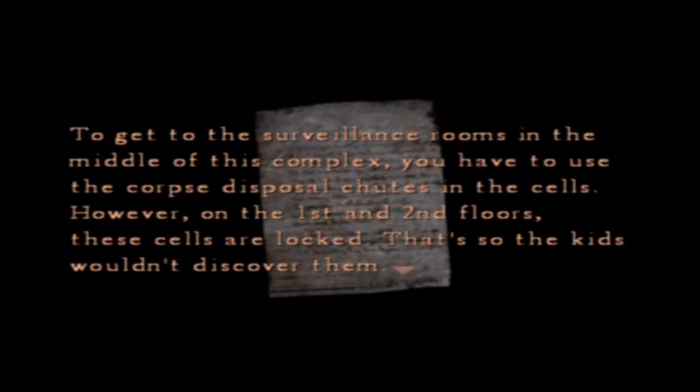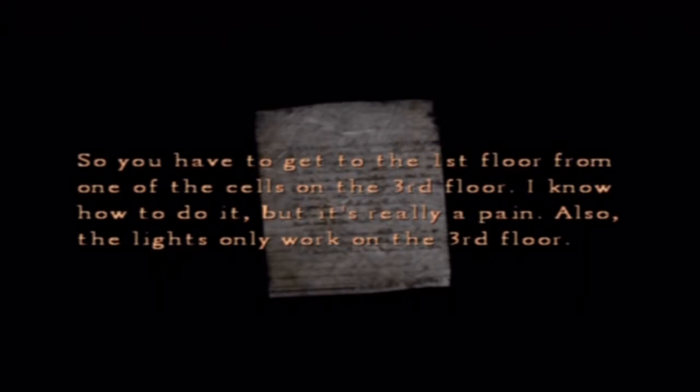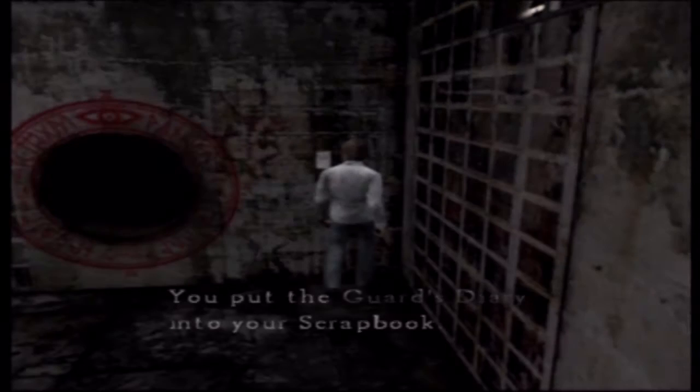It's a sloppily written note. To get to the surveillance rooms in the middle of this complex, you have to use the corpse disposal chutes in the cells. However, on the first and second floors, these cells are locked so the kids wouldn't discover them. So you have to get to the first floor of one of the cells on the third floor. The lights only work on the third floor. This is so convoluted.